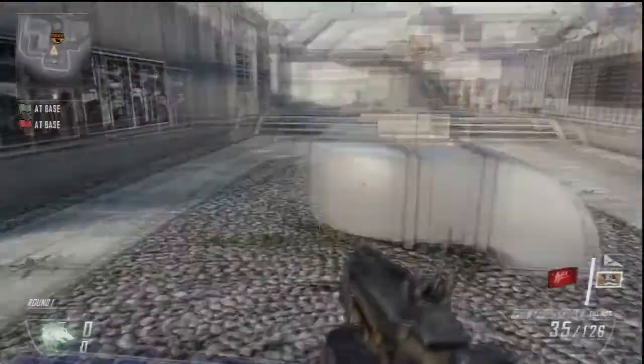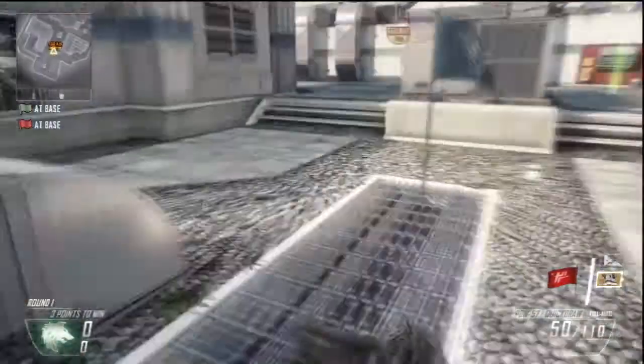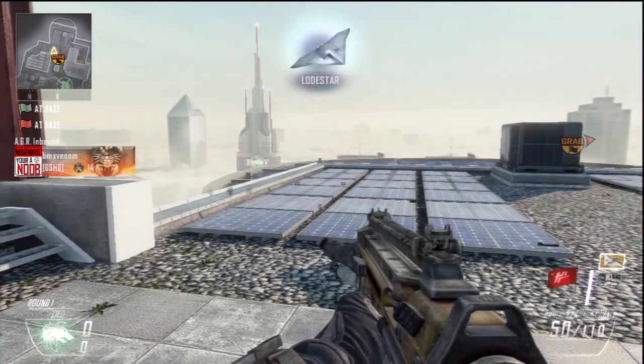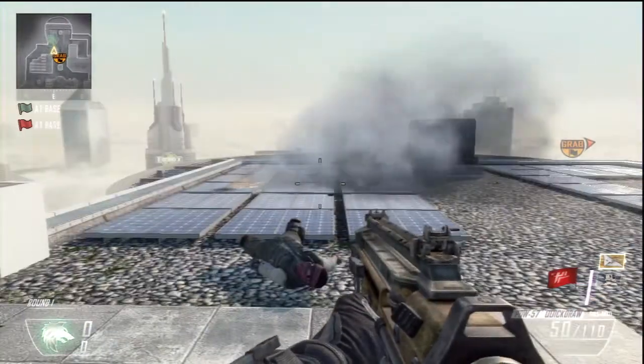Yo, what is going on guys, it is GSHD for the win here. Today I'm going to be showing you guys a human Lodestar glitch which allows you to shoot Lodestar bullets from your gun. What you want to do is have this killstreak setup: you want the AGR and the Lodestar, and then you want to earn these killstreaks.